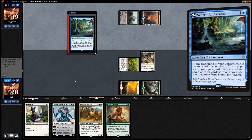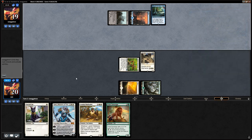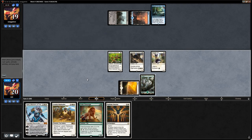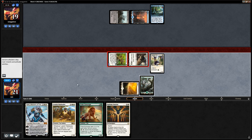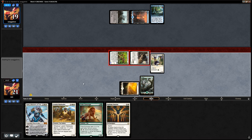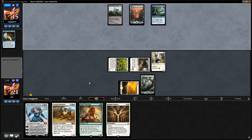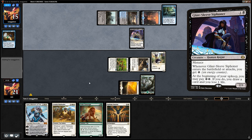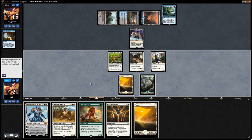Looks like it's actually blue-black with a Search for Azcanta. Interesting to see them play Memorial. No lands drawn, but we're attacking for four — still reasonable. Opponent mills a Chart a Course so they've probably got some brew going. Appears to be more of a midrange deck with a Glint-Sleeve Siphoner, which doesn't look very impressive in the face of all our cats.